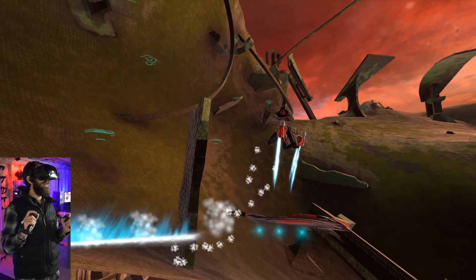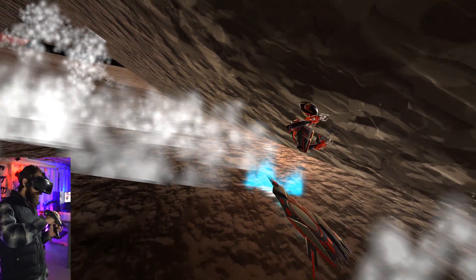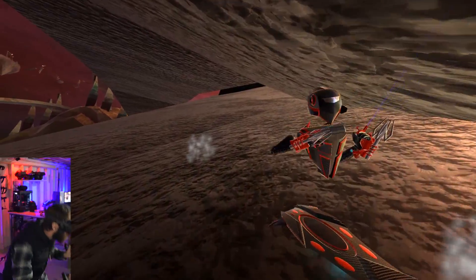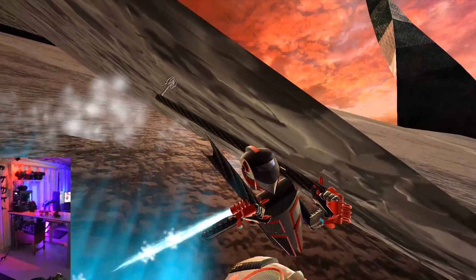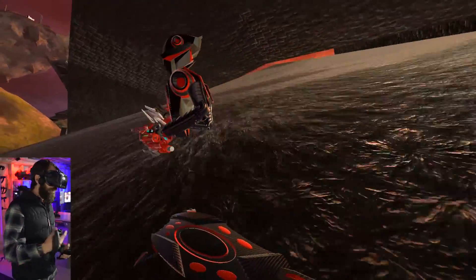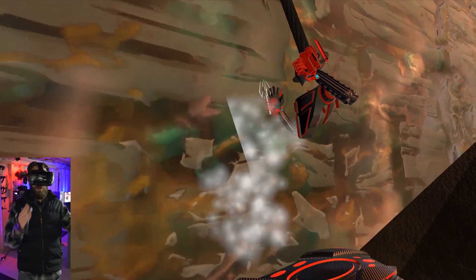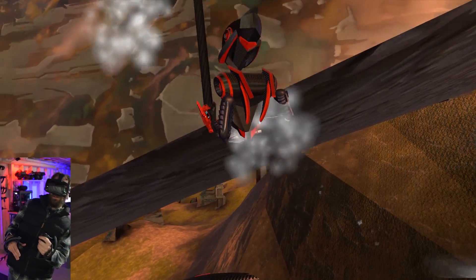That should be an extra challenge for speedrunners now. Here's another example: when you're standing between two surfaces coming together, if I crouch I can get in between them and make my body smaller, but when I stand up it pushes me out exactly as I'm standing up. Before, your head would go through the ceiling, but now it just pushes me out at the exact same amount. All of the collisions feel really solid now. Before, hanging on the side of a slanted wall there'd be a little bit of stutter, but now it's just completely smooth.